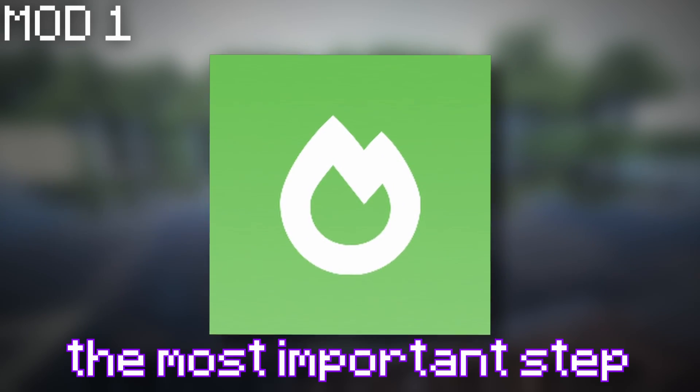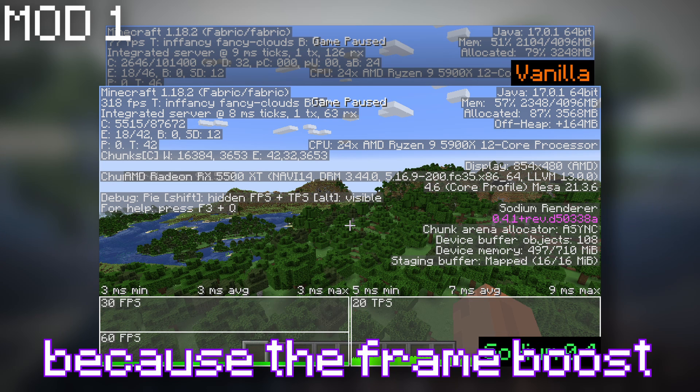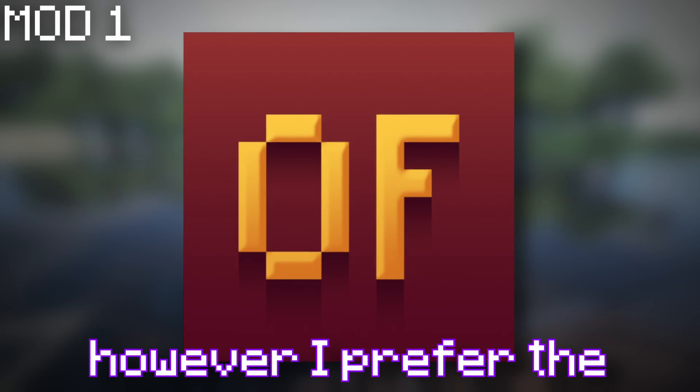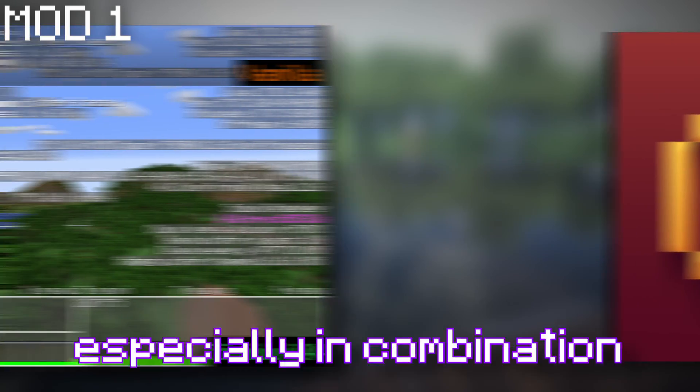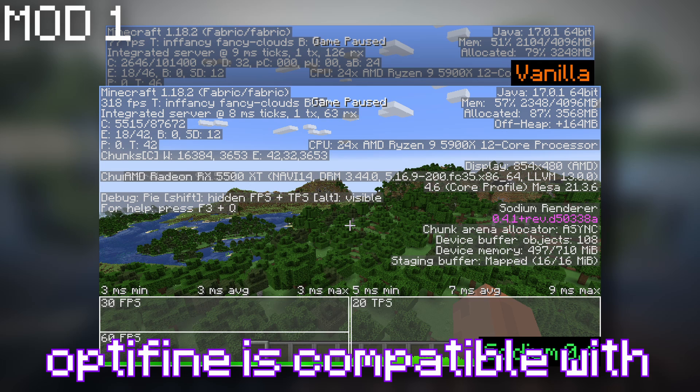The first mod I have for you today is Sodium. Personally, I consider this the most important step to improving FPS. I use this on every mod pack because the frame boost it gives me is outstanding. Optifine would be an alternative with more features; however, I prefer the frame boost which Sodium gives, especially in combination with the rest of the mods on this list, which I do not believe Optifine is compatible with.